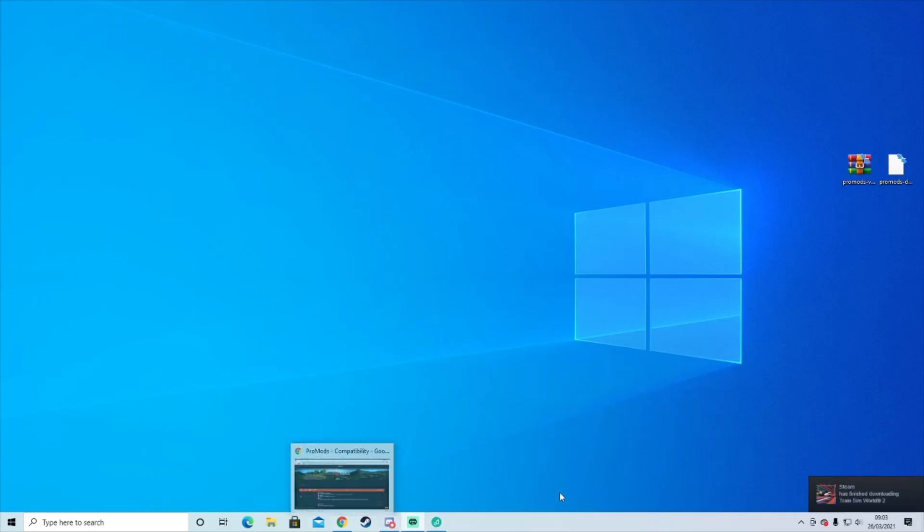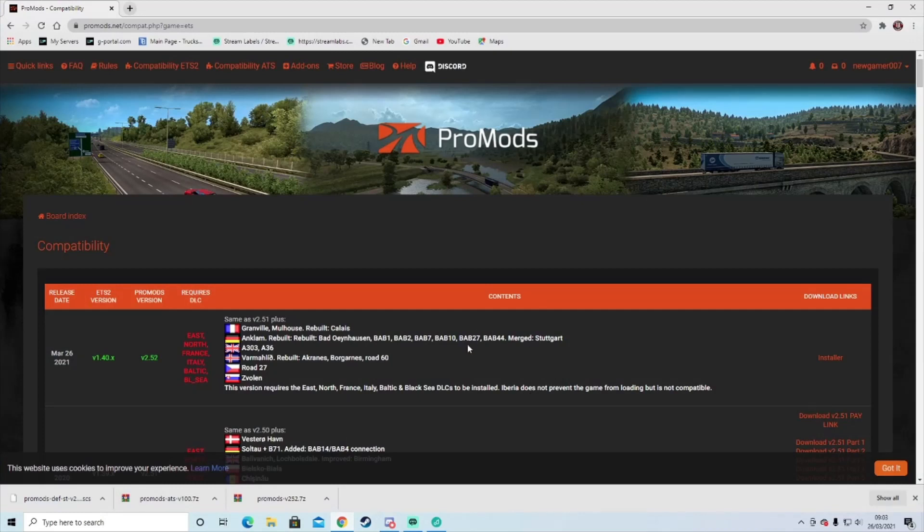What you want to do is load up your web browser and type in ProMods. If you're a new customer, you'll need to create an account, but if you're already an existing customer, then just sign in. And go to compatibility for ETS 2.